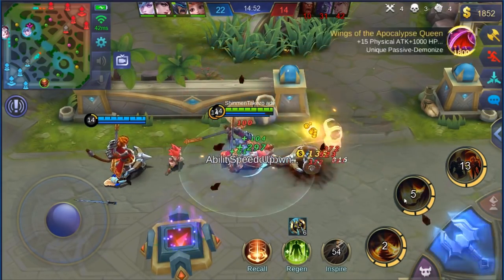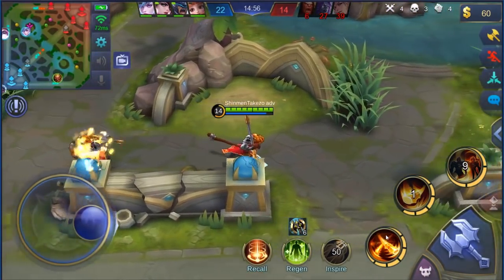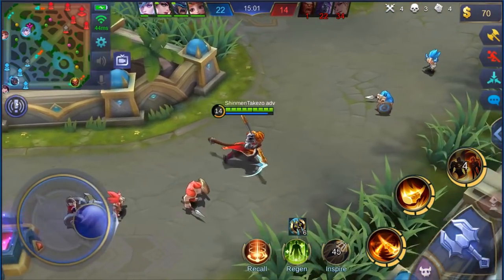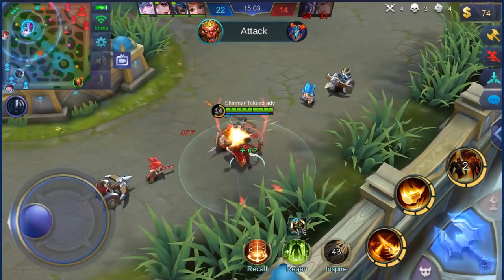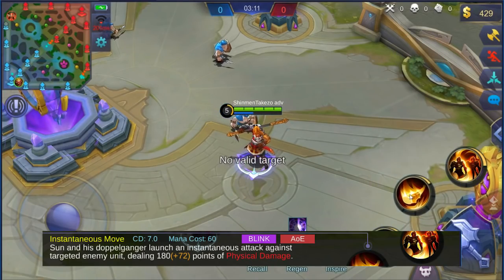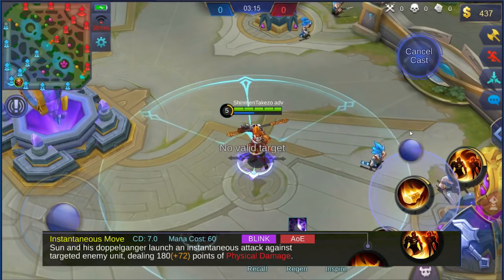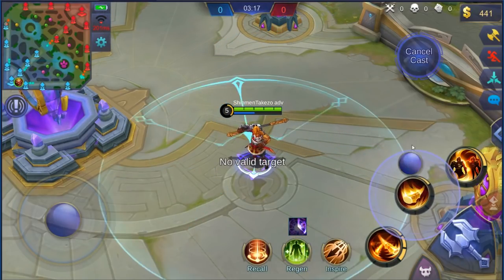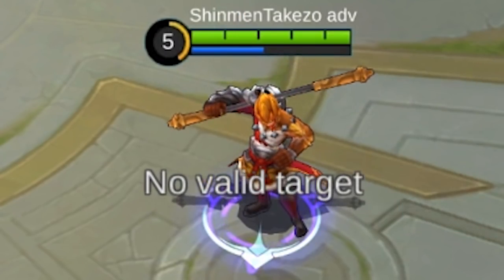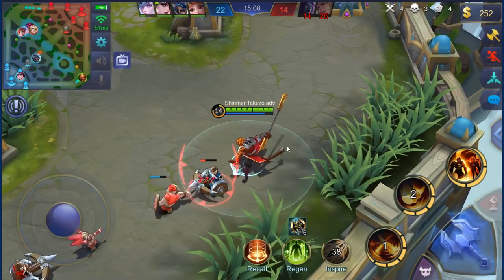His new Skill 2 is something I can definitely say is bad. Remember when you could dash whenever and wherever you pleased — to chase enemies or escape? Well, now you can't do that freely. Sun's new Skill 2 is called Instantaneous Move, and it is still a dash skill, but you cannot dash without targeting an enemy. This skill is more of a gap closer now and less of an escape skill — you dash to and damage the enemy you target, and gain a movement speed bonus for a few seconds.